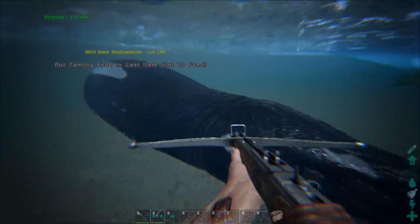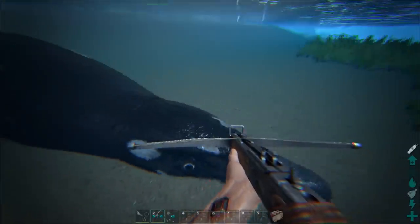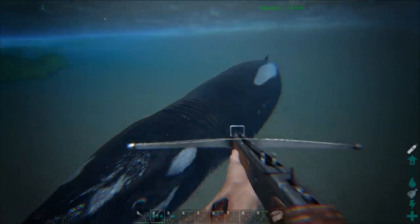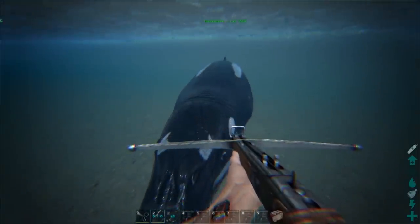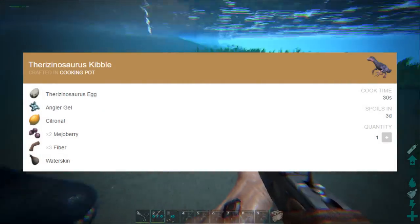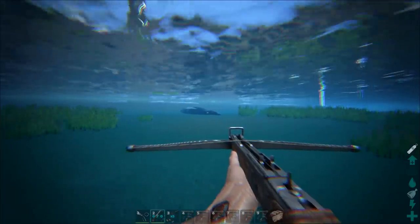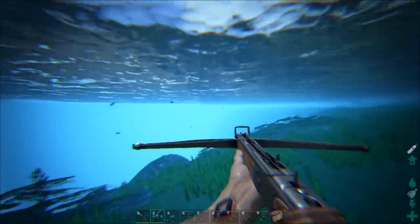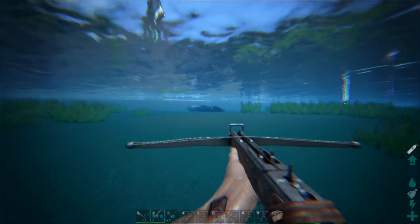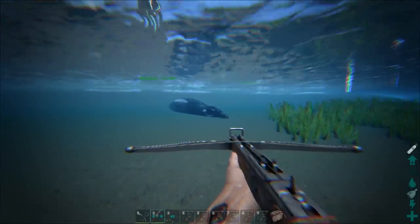These are the Basilosaurus — that's how you pronounce it. These are passive tames and the kibble it takes is Xeno Kibble — I'll put that on the screen now if you want to see that. These are found towards the middle of the ocean and they're usually around other creatures, so if you mess with it or try to hit it, it'll aggro all the creatures around it. I'll tame this up with their Xeno Kibble and I'll be right back.